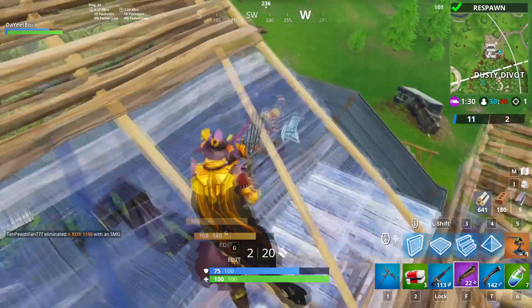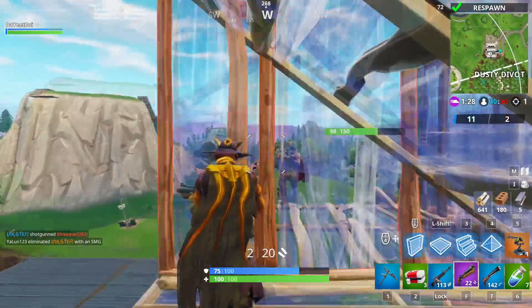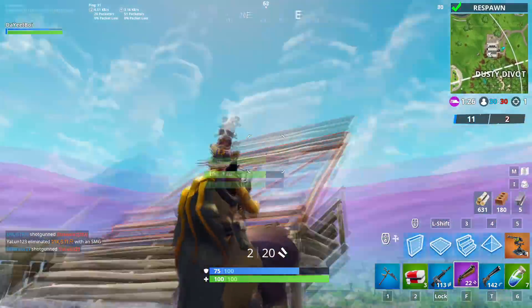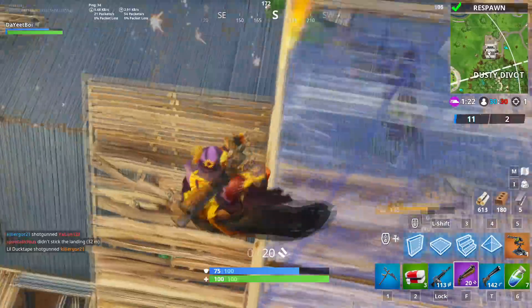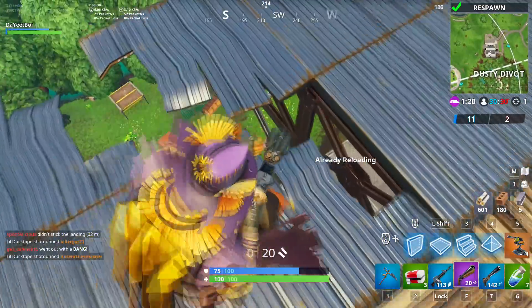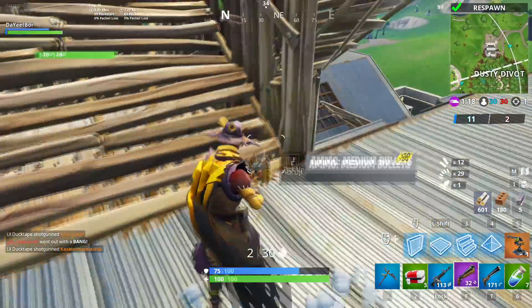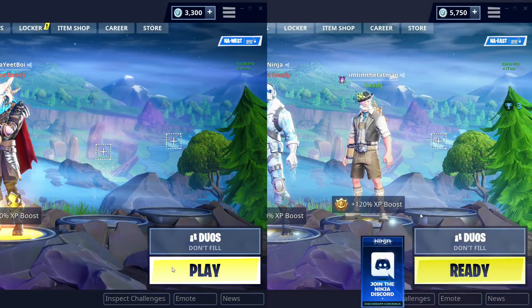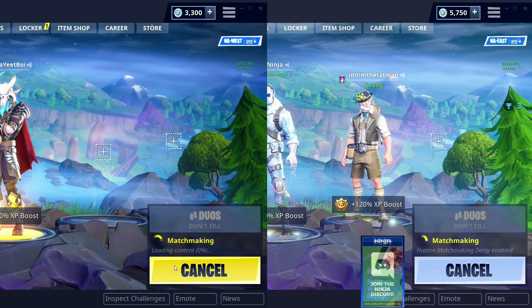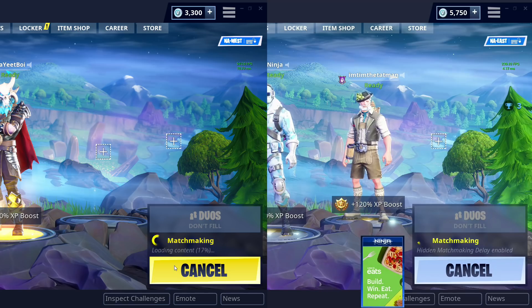Now this is the hardest part. Once you have figured out the stream delay of the streamer, try to click the ready button according to how many seconds the stream delay is. So for example, if the stream delay is 9 seconds, try to click the ready button 9 seconds before you think they'll click the button. If the streamer has no stream delay, then just click the ready button at the same time they click it.